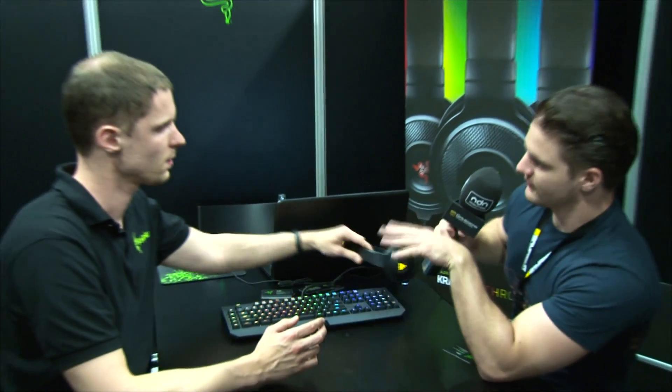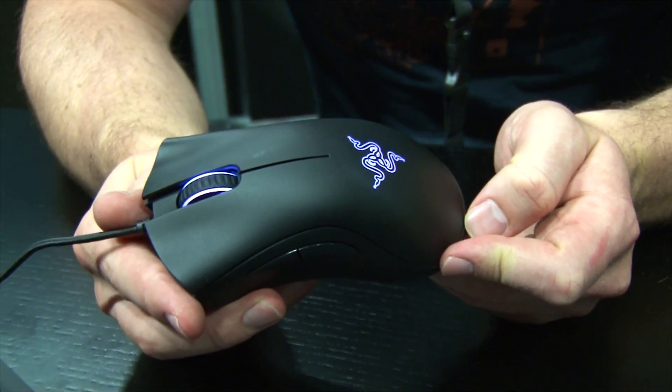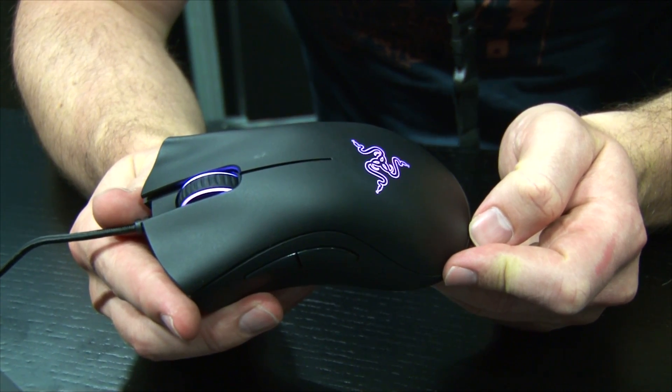The DeathAdder still has the light at the back with the logo and the light on the scroll wheel. Overall, in terms of specifications, these are the exact same products we currently have on the market, but with the Chroma function added.